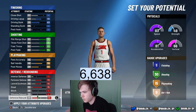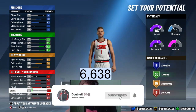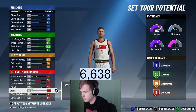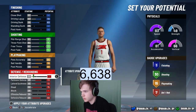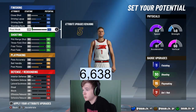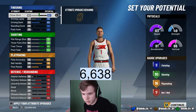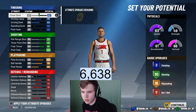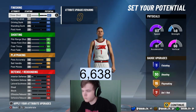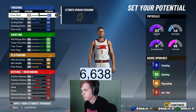We got some extra attributes so we're gonna mess around here. I could either go close shot, block, or interior defense. To be honest, interior defense I'm probably not gonna need too much, and block doesn't give me any extra badges with these extra attributes. So I'm probably just gonna go with close shot, which I end up doing — because close shot, you don't need a high rating, but as long as it's a 60 you should be good.